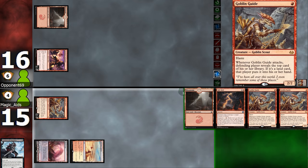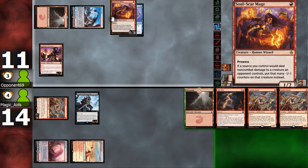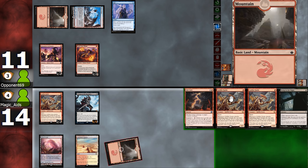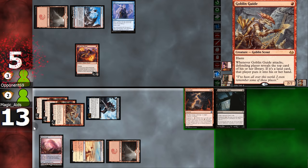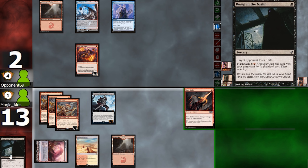And it's time for Scourge! Opponent fetches and shocks, casts Monastery Swiftspear, Gutshot, then Lights Up the Stage, exiling Monastery Swiftspear and Opt — but now Scourge is a 6/6. Opponent plays Monastery Swiftspear and passes. We go Goblin Guide, Goblin Guide, and big swing! With three Guide triggers but sadly no land on top for them. Opponent chumps Scourge and takes 6, going down to 5. We'll suspend Rift Bolt and pass back. Opponent passes back — they must know it's over. Victory is ours!